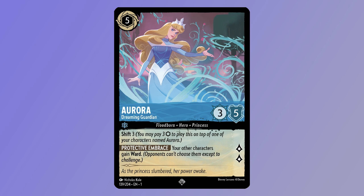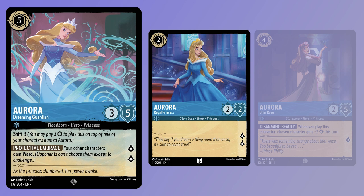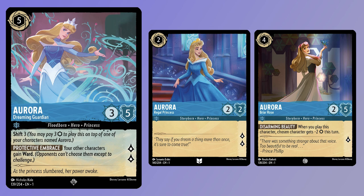Being a super rare, she is only a one-off in the deck, but you have a good chance of shifting her out when you do see her, due to the smaller Auroras that the deck comes with. Three copies of Aurora, Regal Princess — a 2-costed Inkable 2-2 for 2 lore — and three copies of Aurora, Briar Rose — a 4-costed Inkable 2-5 for 1 lore — with the ability Disarming Beauty: when you play this character, chosen character gets minus 2 strength this turn. Both cards are perfectly acceptable early plays, but they're there so that if you get Aurora, Dreaming Guardian online, you'll have a great shift target for her so she can sit back and look after the big hitters.